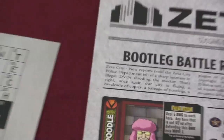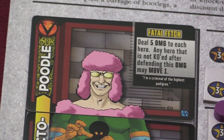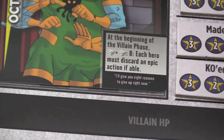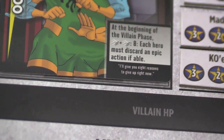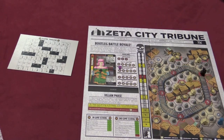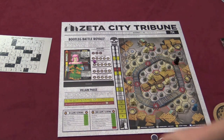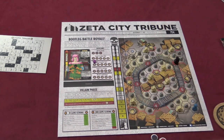Each villain does different damage. For example, Monsieur Poodle does 5 damage to each hero. Any hero not KO'd after defending this damage may move 1. At the beginning of the villain phase, he rolls 2 dice — if you roll an 8, each hero has to discard an epic action. The villain and minions will attack you each turn. Whenever you get to a yellow spot, something else happens — in this case the villain starts blowing up the DVD factory. And when you get to a red spot, more henchmen will show up.